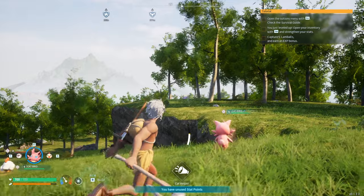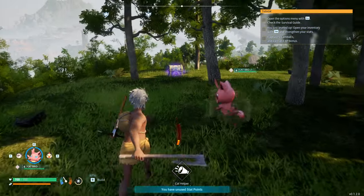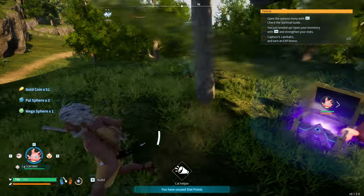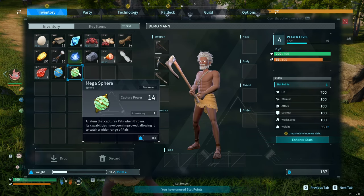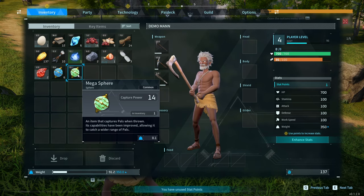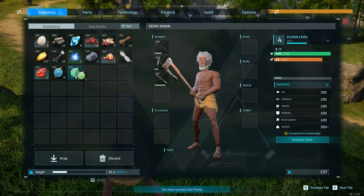Also, anytime you see a chest you should always loot it — 100%. Anytime you see something that looks rare that's free on the ground, you take it. We got two pal spheres and a megasphere. The megasphere captures pals when thrown and has improved capture power — it's basically like a Great Ball.